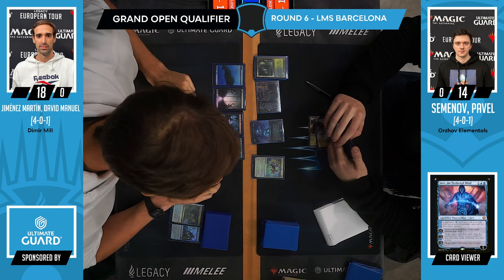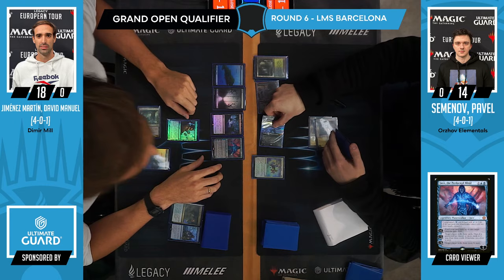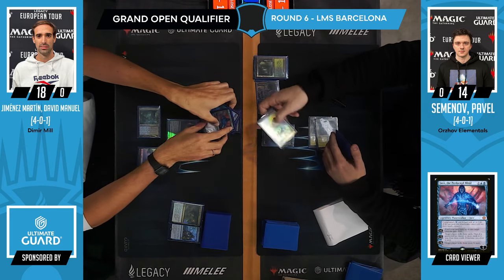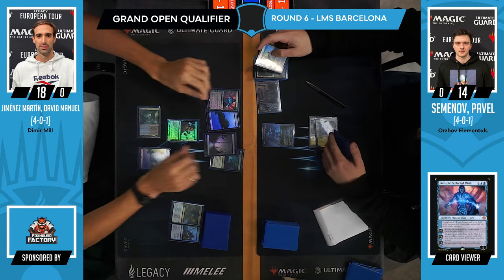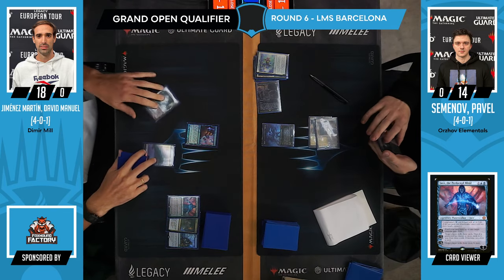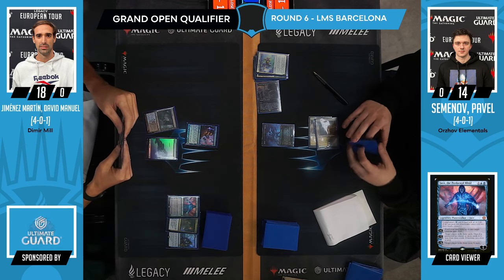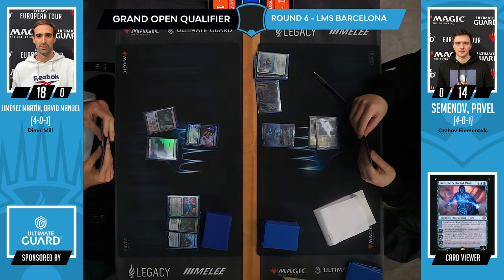Now we see Touch the Spirit Realm blinking Grief. That's one way to do it — just Baleful Mastery in hand. Now it can take care of Grief, but then Pavel will be up a card on that exchange, which is pretty good.